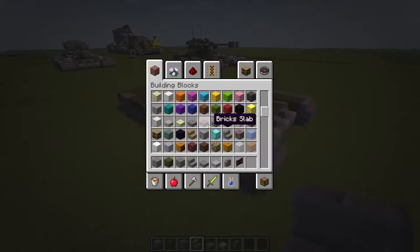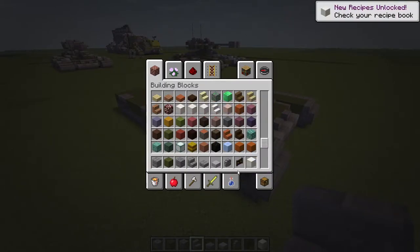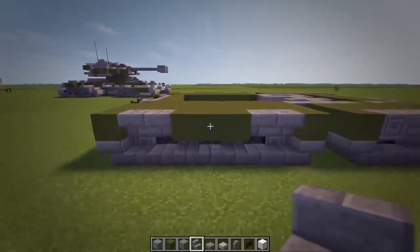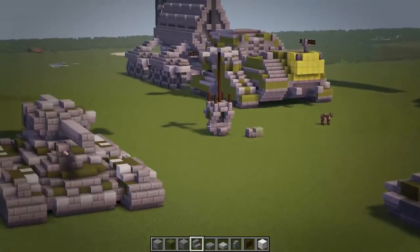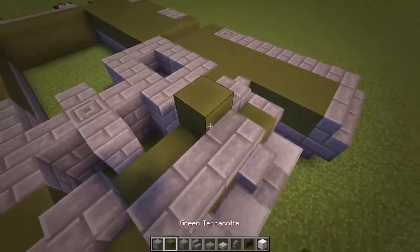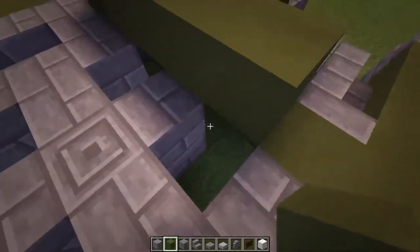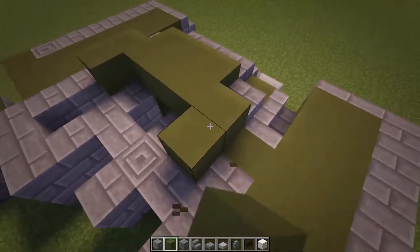So for layer three, you're also going to need quartz blocks now. We're actually finishing off the treads now and also pretty much finishing off the body. Starting off just at the front, in front of these stairs do three stone brick slabs like that. Then one on either side and do three green in the middle and then five behind it. So that should be a floating layer there. Do one there and one there - this one should cover up the gap as well.